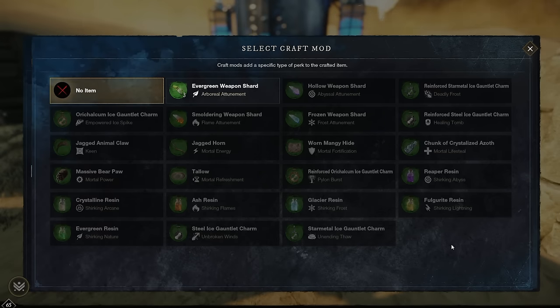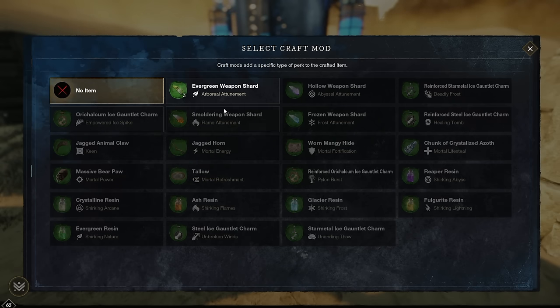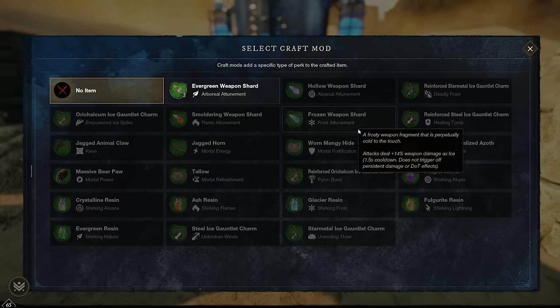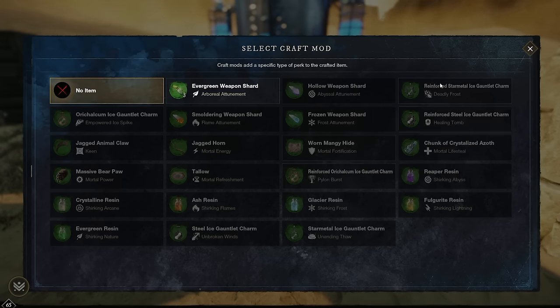For PvP alternatives on Deep Freeze, Empowered Ice Spike is very powerful if you want to potentially one-shot people. You could also look at Deadly Frost so you can use Ice Shower more often — a very powerful perk for zoning enemies off. So PvP: Deadly Frost or Empowered Ice Spike. PvE or general: Frost Attunement is not too bad, but you will want to spec the Pylon ability to take full advantage of it.